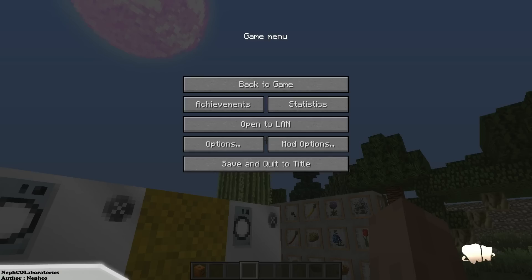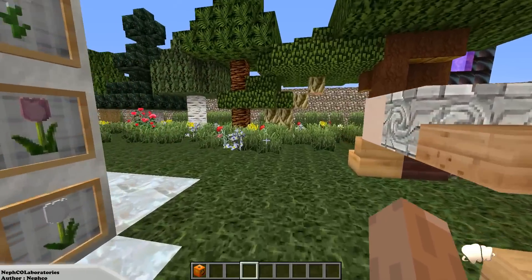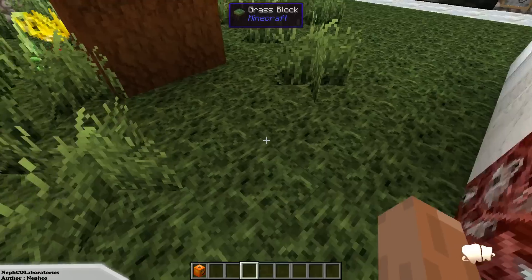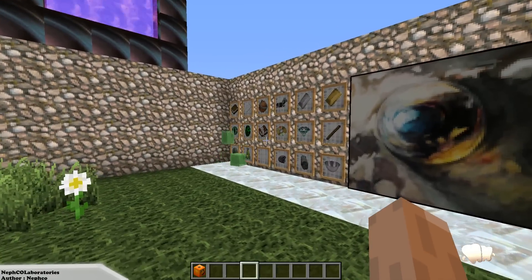Welcome back guys, it's Got Tooth Gamer. We're back in this world, so let me just show you this resource pack. Neptune — this is one of those genius texture packs.